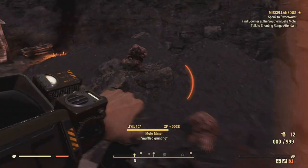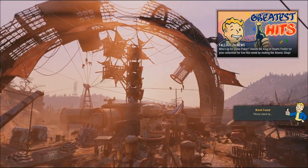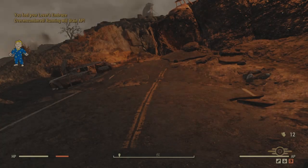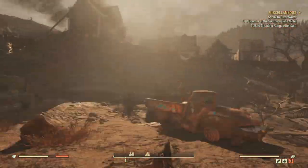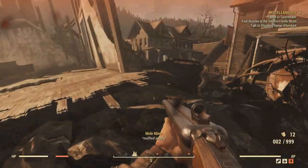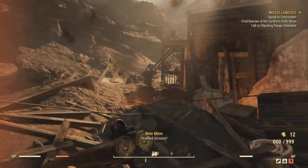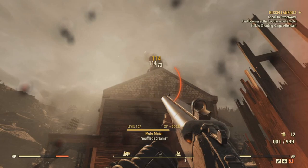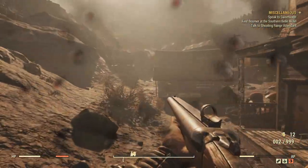If you find a location where you thought to yourself, "damn, there's a lot of enemies here and I had a good time," just back out and load into another server — the enemies should be there. Occasionally, a single mole miner will use a rocket launcher. These are however pretty inaccurate, but do hurt a ton when you're hit, so watch out for those. The legendary Sheepsquatch can also be found wandering the Ash Heap, so keep an eye out for him. Just... don't try it. Just walk away.